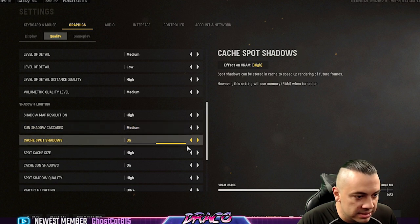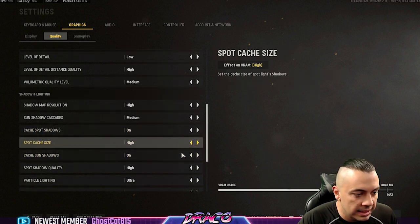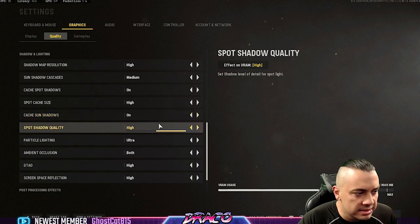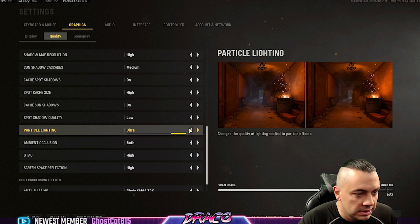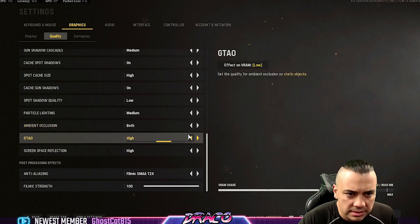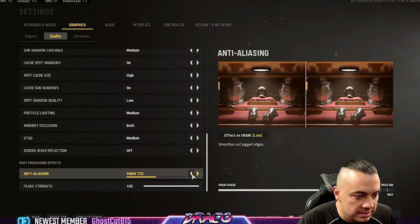Sun shadow cascades, cached spot sun shadows, cached sun shadows — this is the preference on Warzone. I'm going to leave them on for now; it didn't matter if I turned them on or off in Cold War Warzone. Spot cache size is high, I'll leave those on high and see how that does for FPS quality. Spot shadow quality, let's go low. Particle beam lighting, I'm going to go medium. Ambient occlusion — GTAO static objects — I'm going to go medium on that. Screen space reflection, I'm just going to go off. Anti-aliasing, I'm going to go SMAA 2X just a little bit. I'm going to apply these settings.